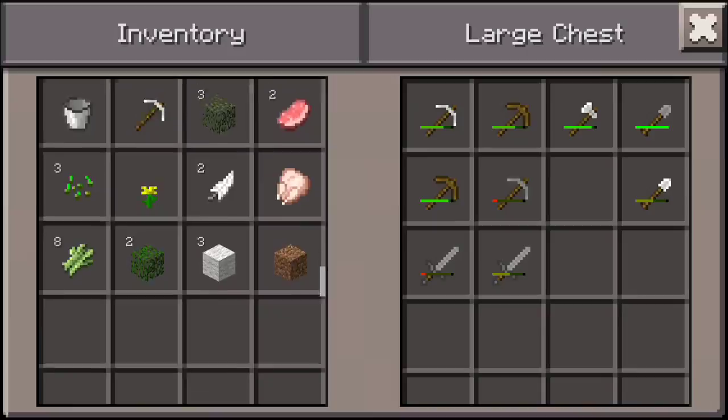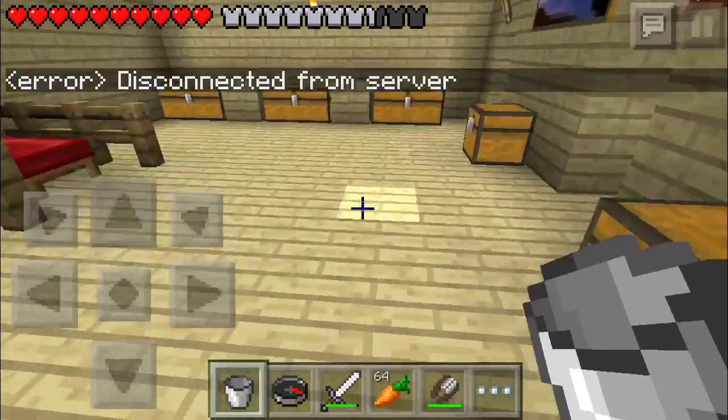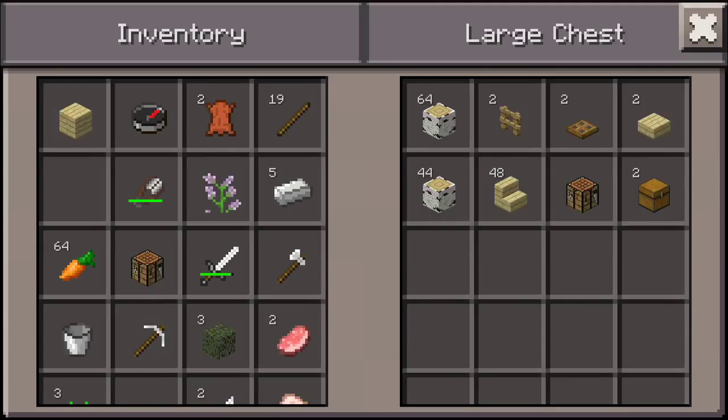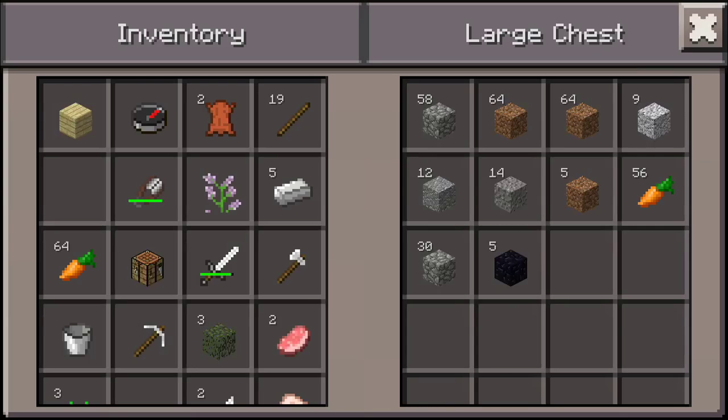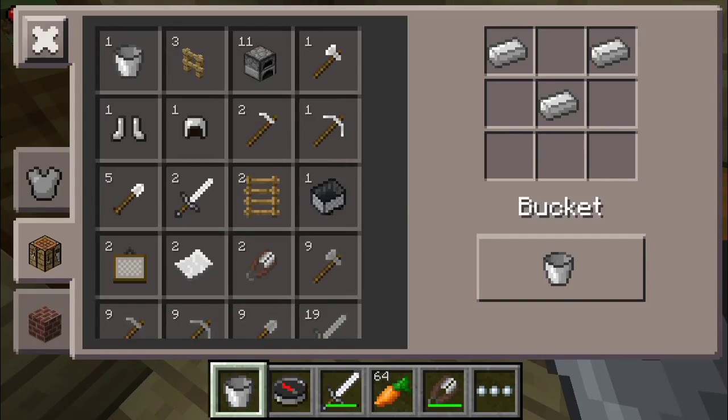Let's do the sorting maybe later. I'm gonna grab some cobblestone — where's my cobblestone? We're gonna make stone bricks. We're gonna use the stone cutter as well because we need that to make stone bricks.